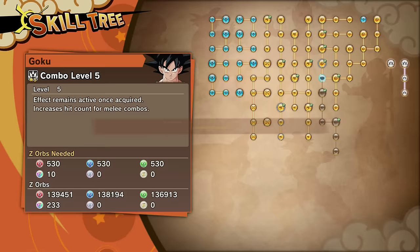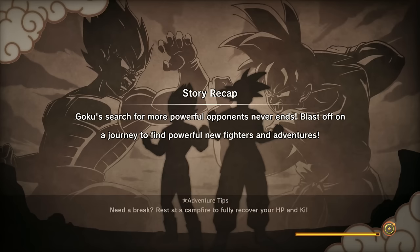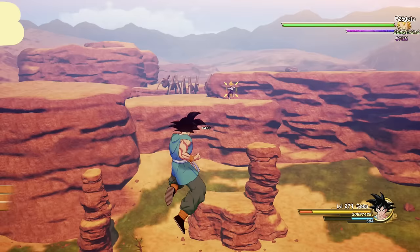We're going to go ahead and unlock level 5. Let's go over to the tough training grounds and go up against Vegeta. It would have been cool if they implemented the animated cutscenes from the main story in this battle, but that's not the case at all.